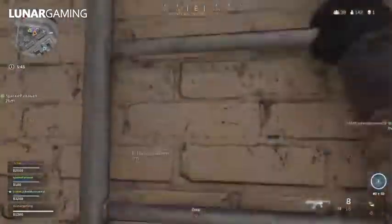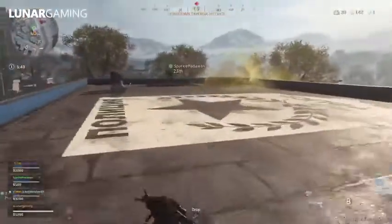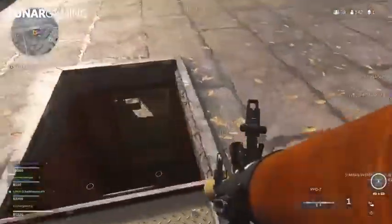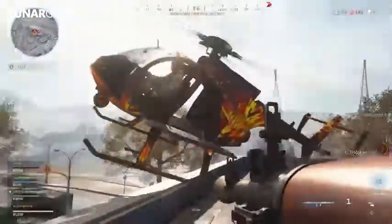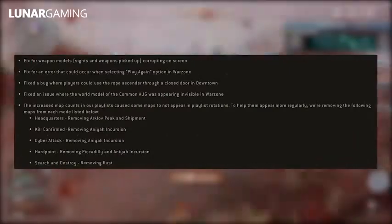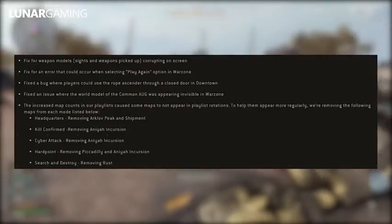If you're on Xbox, it might seem exciting that there's a huge update, but it's not — you just have to re-download the entire game for a small bug fix and a few other changes. So let's go over what's actually changed in the update. Fixed: weapon models, sights and weapons picked up corruption on screen, as shown in the images.